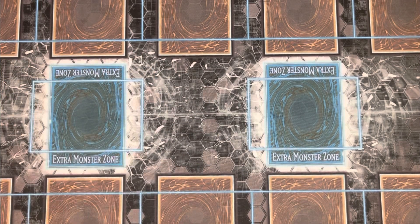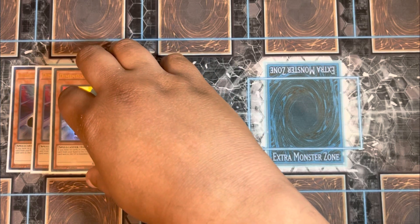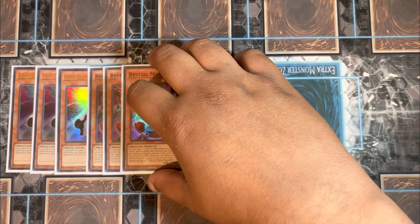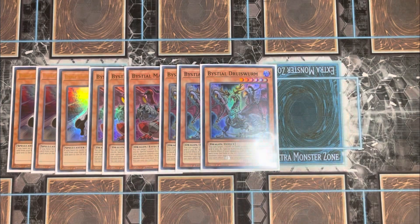For hand traps, you're playing three Dimension Shifter — for obvious reasons, since Goatee's combos facilitate around banished cards. You're also playing three Maxx "C" and three Nibiru the Primal Being. They're just so good this format. Until something changes, we'll keep playing them — they provide so much pressure and their effects to banish anything from the graveyard really help against other strategies.